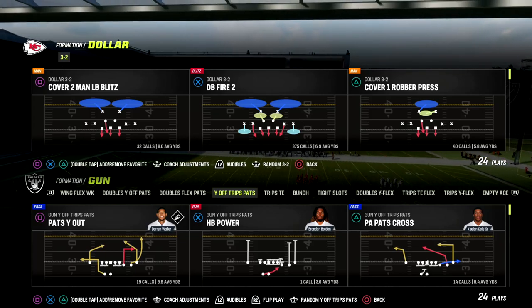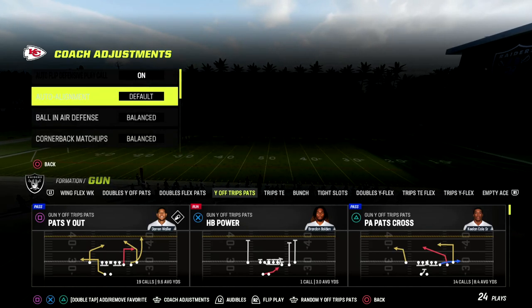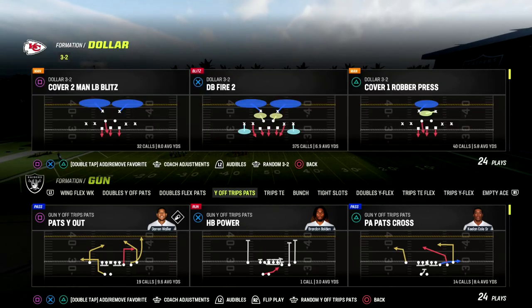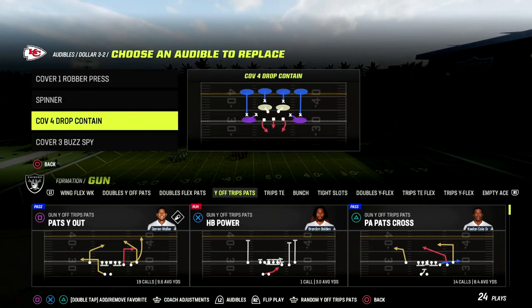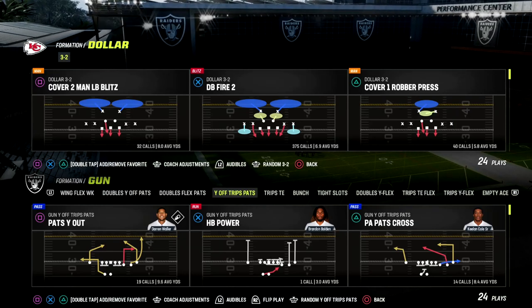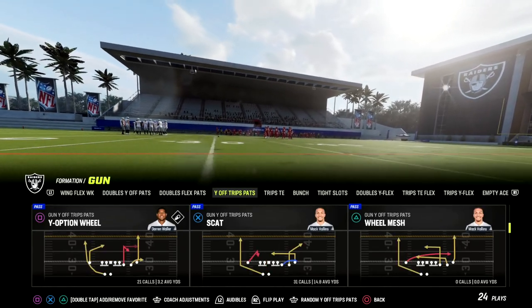We're going to be talking about man primarily, but we will show zone as well. We're talking about the Why Off Trips Pats — I think one of the best offenses in the entire game this year. We'll be showing you how to beat man and zone coverages out of Dollar, because Dollar is one of the most popular defenses online.